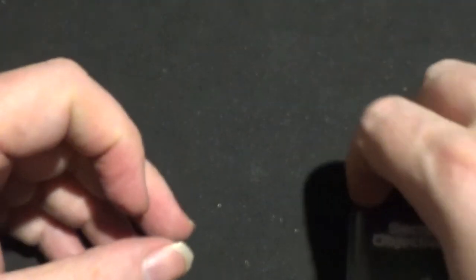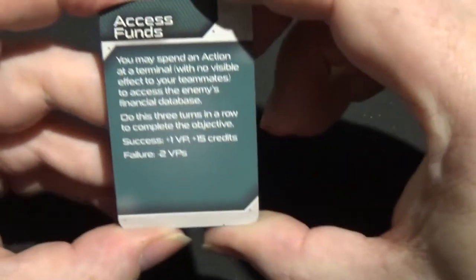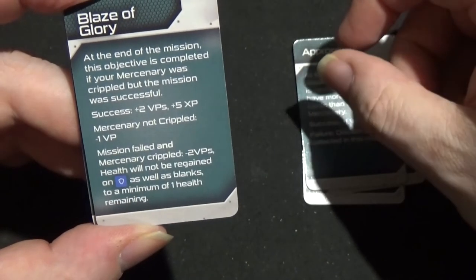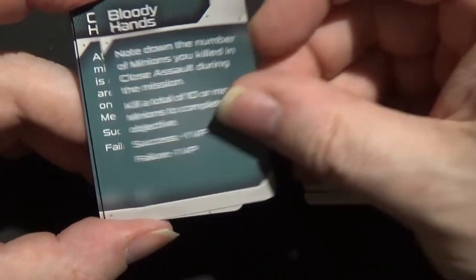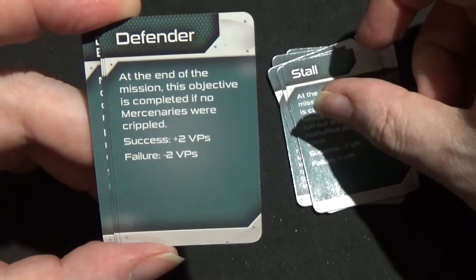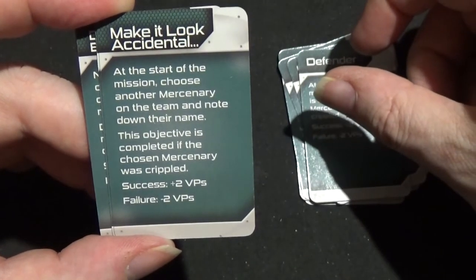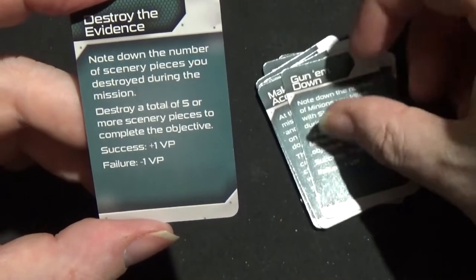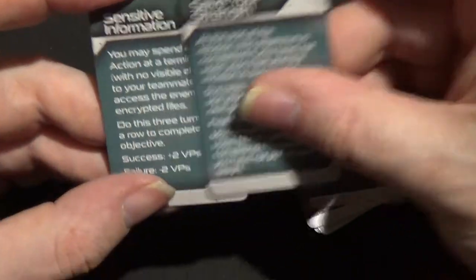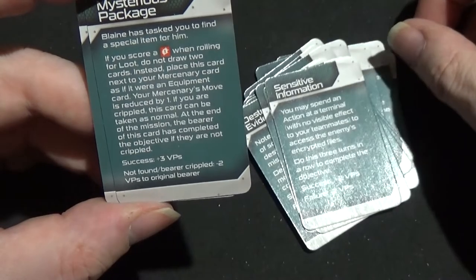And then finally — for cards — we have the secret objectives. So we go with Access Funds, Annihilate, Appropriation, Blaze of Glory, Bloody Hands, Clean House, Stall, Defender, Make it Look Accidental, Gun Them Down, Destroy the Evidence, Take Out the Leaders, Save Your Strength, Sensitive Information, Mysterious Package, and Explorer. So those are all the cards in their entirety.